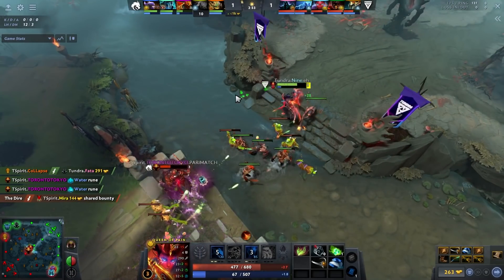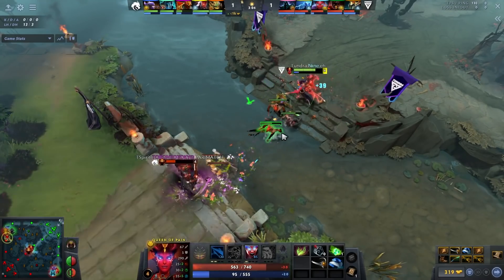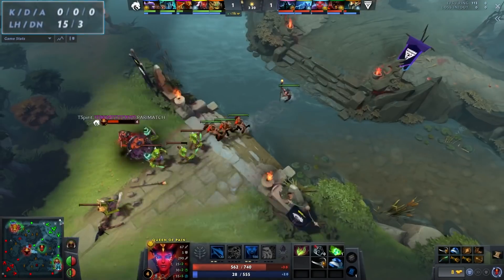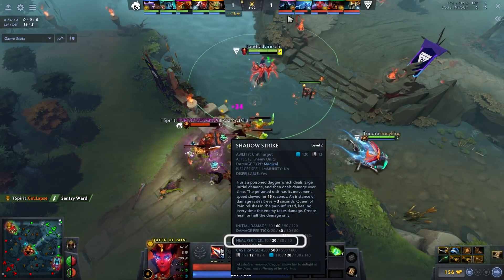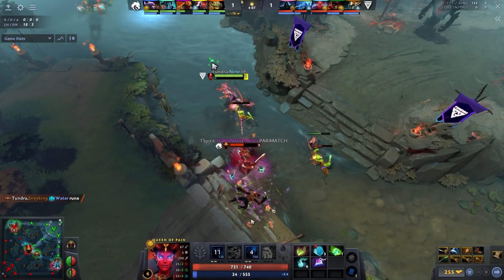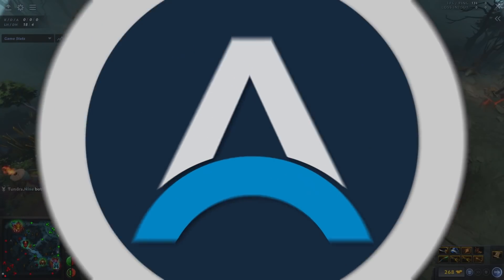Note that Nine is almost completely out of mana at the three-minute mark. A lot of players undercast spells on QoP because they're so focused on landing a good dagger that they never use Scream of Pain for creeps. He's 15 and 3 on the CS charts. Also understand that QoP's dagger now heals - it was a fairly recent change, it heals every single tick. At level 3, the dagger doubles in initial damage, damage per tick, movement speed slow, and heal, so spam it as much as possible when you hit that level.